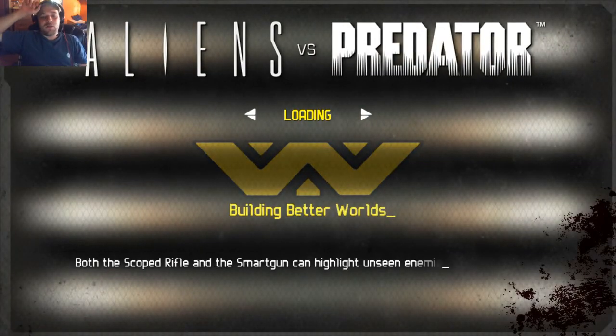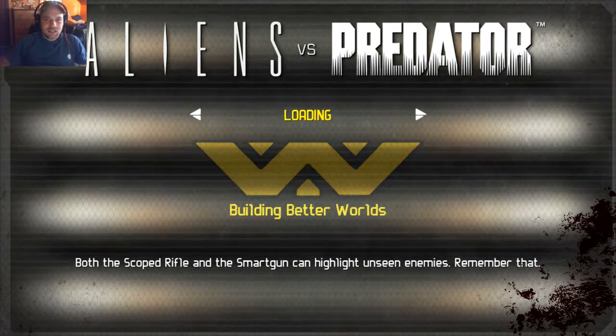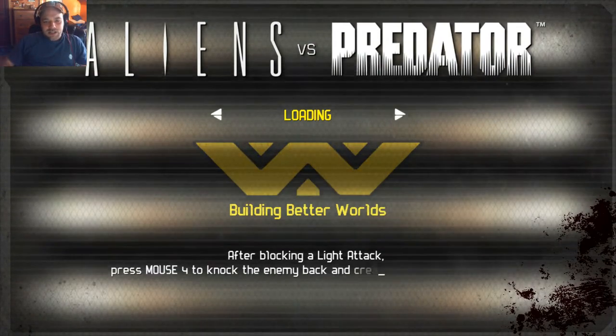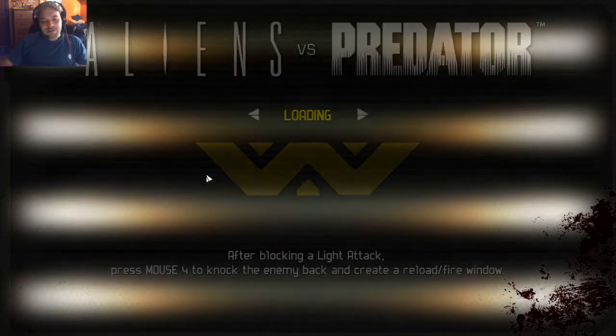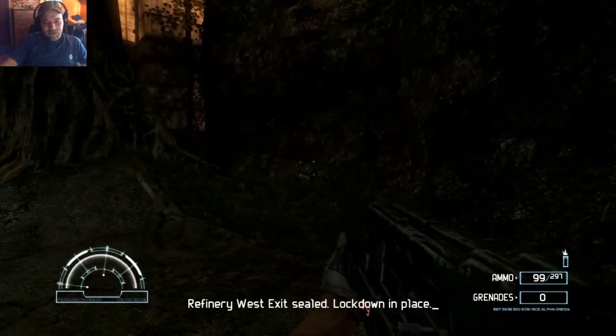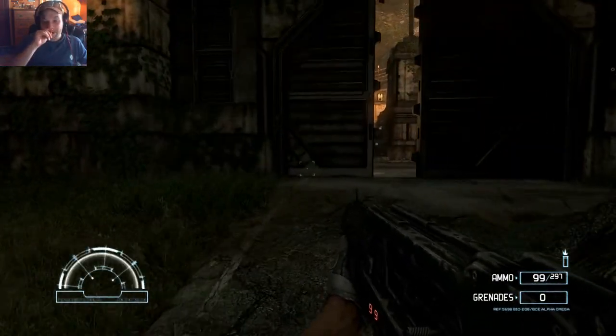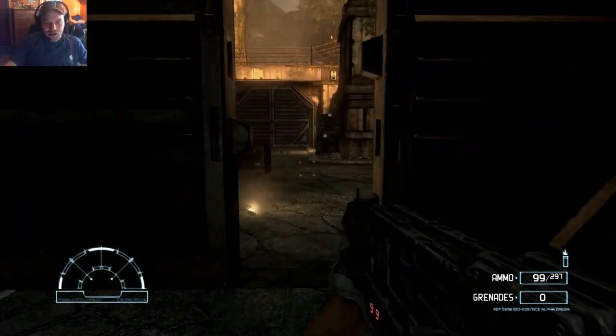Hello my friend, welcome back to Alien vs. Predator 3. This is your buddy brother Jay, and we're picking up on Chapter 3 of the Human Campaign. Why the Human Campaign? Because you kinda have to do them in order. I mean you can skip around, I can do Predator next.